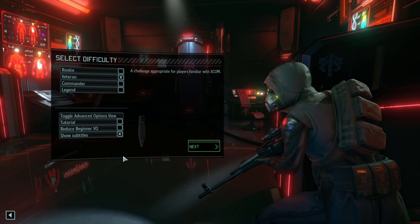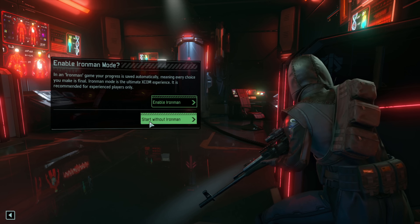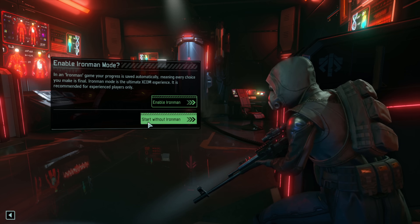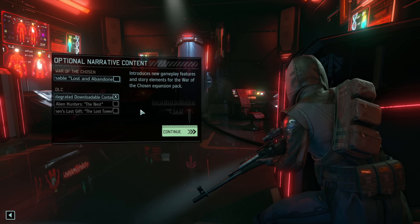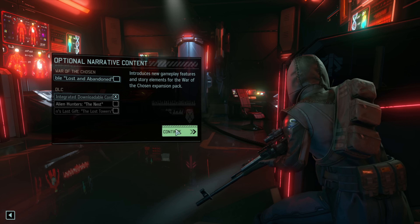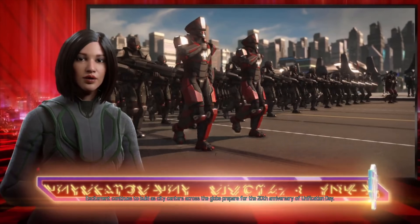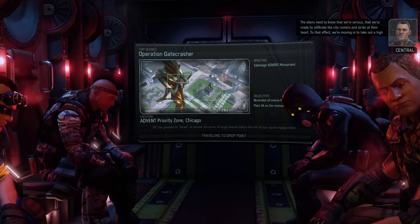We start the game and select veteran difficulty, this game's normal difficulty. We're not Tony Stark, so no iron man today. We skip that and don't enable the Lost and Abandoned quest, as it has a mission requiring two squads which would be very awkward. We get the War of the Chosen cutscene, which is awesome, then the newsreader cutscene, before jumping straight into our first mission starting with a Reaper.